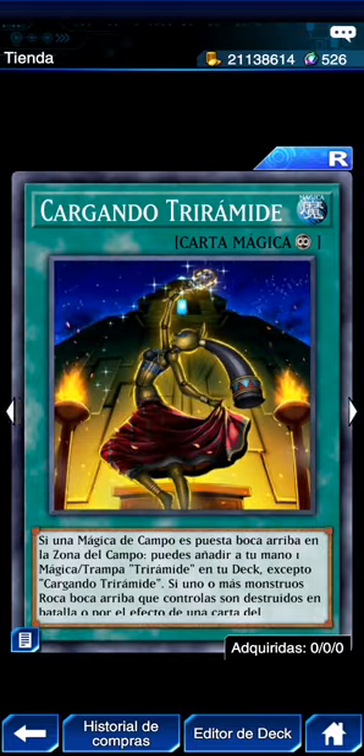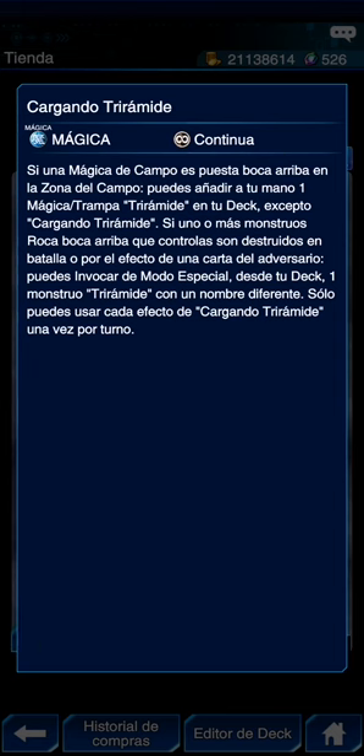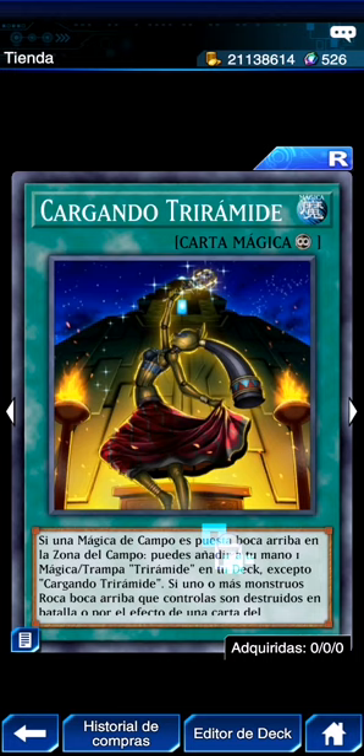Tenemos Carga Tiramide — lo único que les faltaba de soporte a los Tiramide. Si una mágica de campo es puesta boca arriba en tu zona de campo, puedes añadir de tu deck una mágica o trampa tiramide excepto Carga Tiramide. Si uno o más monstruos roca boca arriba que controlas son destruidos por batalla o efecto del adversario, puedes invocar en modo especial desde tu deck un monstruo tiramide con nombre diferente. Hard, una vez por turno. Muy buena. No sé qué tanto se vayan a jugar los Tiramide.